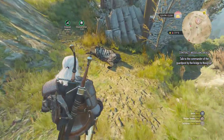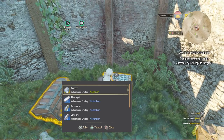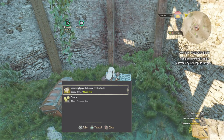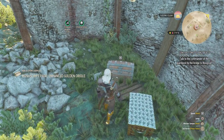This is really what we're here for. What were you defending, my friend? Two chests! A diamond, some ingot, dark iron ore, silver ore, a manuscript page, enhanced golden oriole — what is that? And we got some crowns.